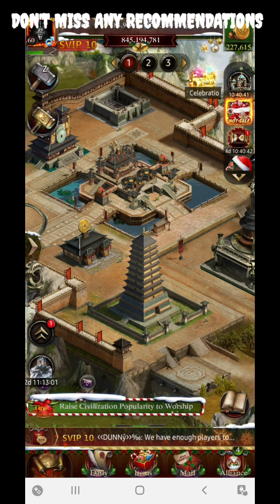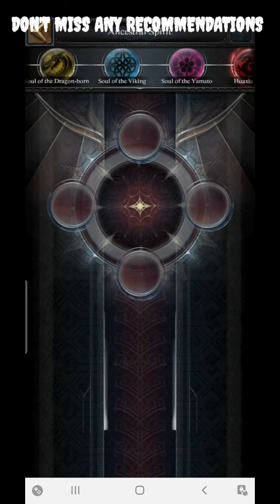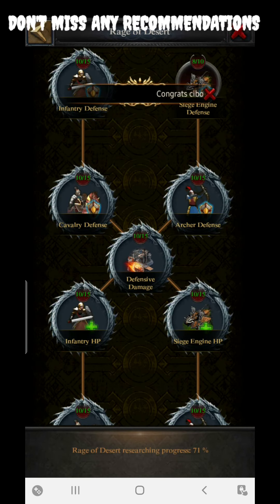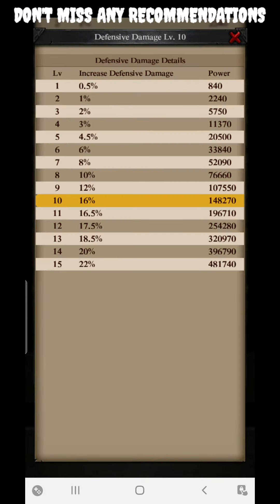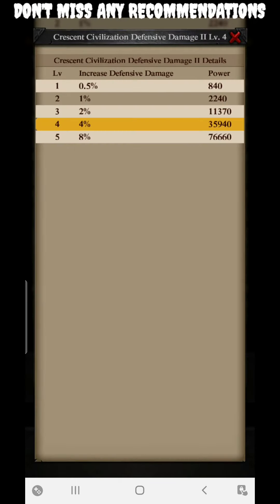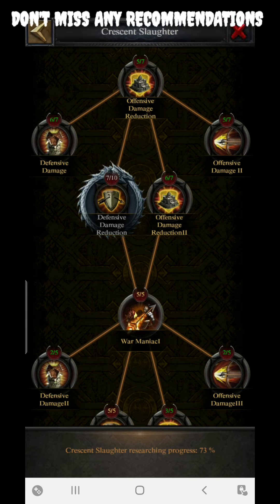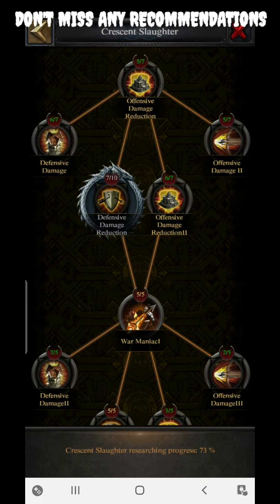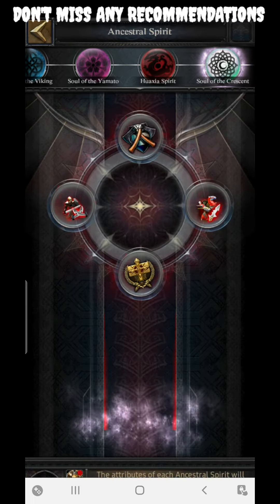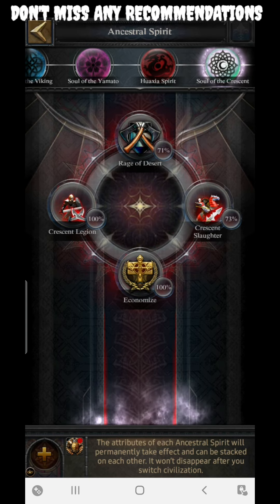The next section is Civilization Research, which covers the maximum number of defensive damage sources. From the Crescent Civilization you can get around 22 percent from the main research, plus an additional 8 percent from the base, giving 30 percent. In the Crescent Slaughter section you can get 3.5 percent plus another 3.5 percent — so 7 percent — bringing the total to around 37 percent from the Crescent Civilization. Don't miss this.